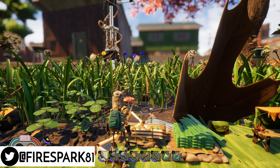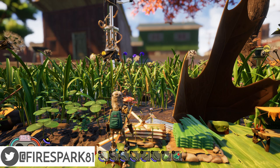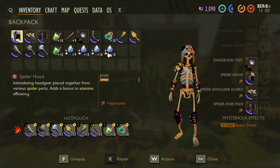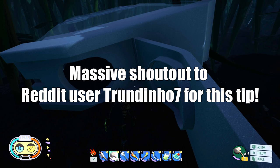This is your one and only Fire Spark 81 with your daily dose of video goodness. Welcome back to another exciting Grounded guide. We all know that mints are a very valuable resource and they are finite, but today I'm going to show you how to get infinite mints. Let's get to it.